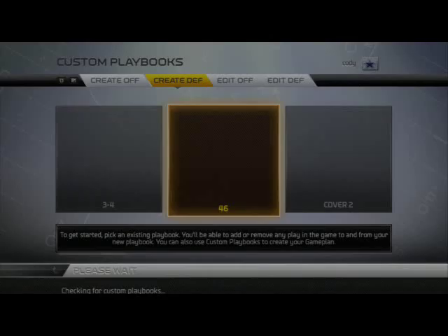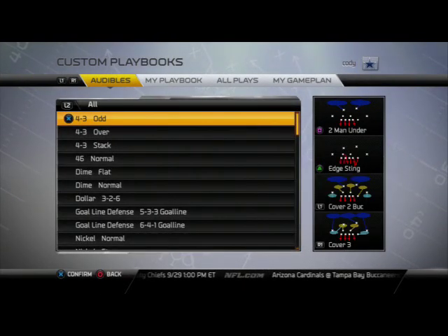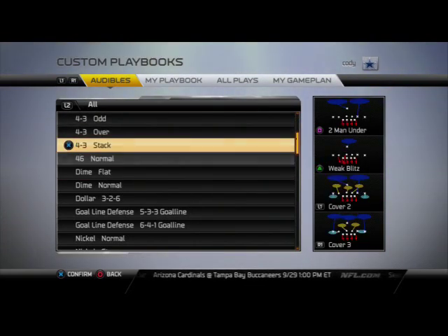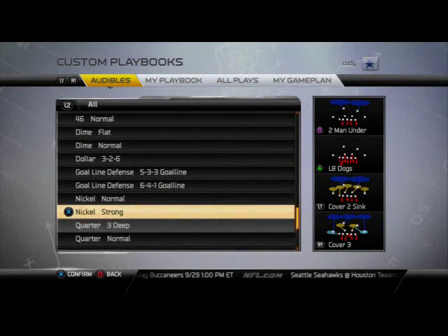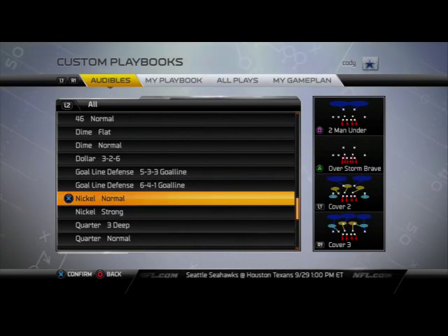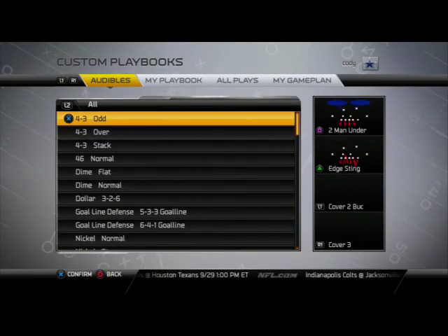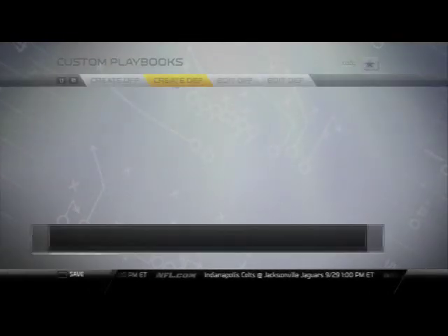Coming in at number four is a playbook I really liked last season — the Cover Two playbook. It has a really good 46 normal package, kind of a mixture between a four-three and a 46 playbook. The dime flat is a really good formation, and 46 normal is really good, but they don't have the four-three over plus, which I think keeps them out of the top three. It does have nickel strong and nickel normal, but it doesn't have any of the sugar plays, and sugar plays are really important for nickel normal. It's a top five playbook, just not top three.